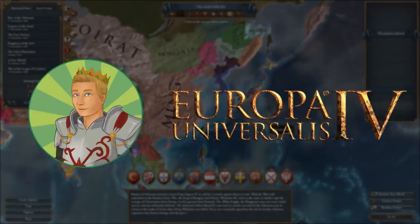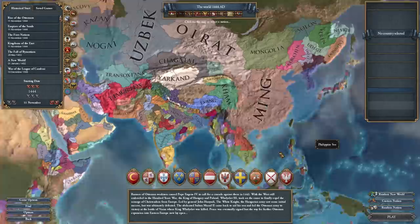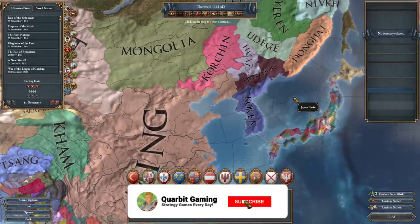Hey, what's going on ladies and gentlemen, my name is Corbett and welcome back to some EU4 foreign nations speedforming, where I put my skills to the test and try to form nations as fast as I can. Last time we formed Persia in 6 years, so go check out that video if you haven't already, and today we're going to be trying to form Qing. This counts as both Manchu and Qing speedforming, because you can't really form Qing without forming Manchu first, but the main attraction is of course forming the Qing dynasty.